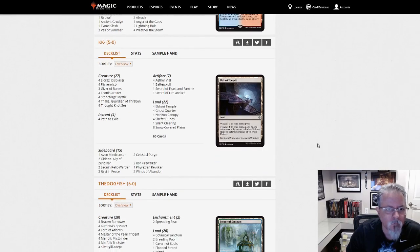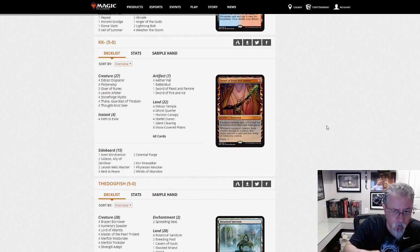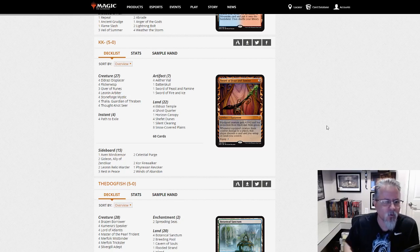KK with a 5-0 — this is the Mono White Eldrazi and Taxes deck, as opposed to the Mono White Death and Taxes deck we saw earlier, or the Black and White Eldrazi and Taxes deck. Three different flavors on very similar strategies, just different threat and taxing packages.